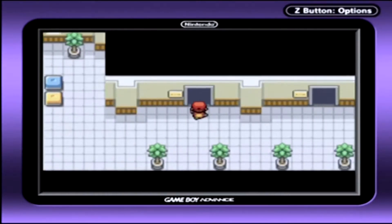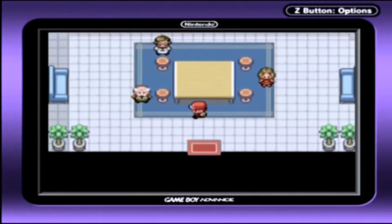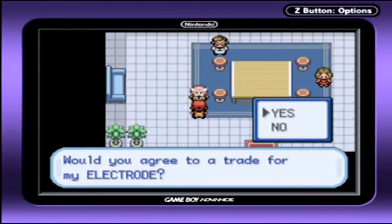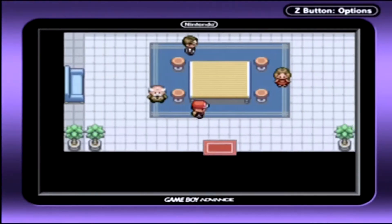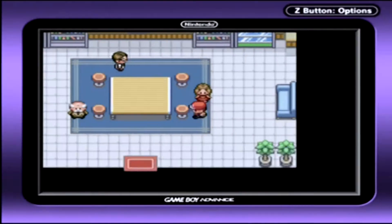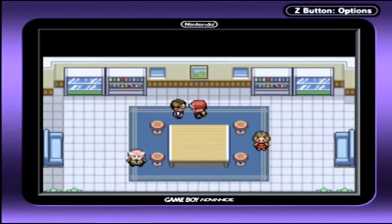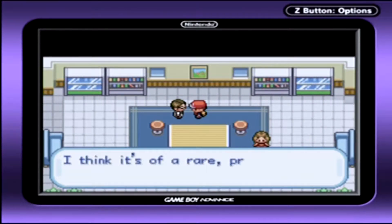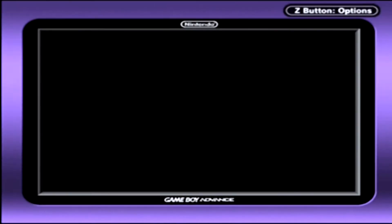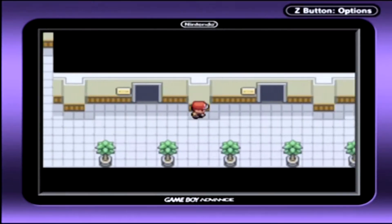This guy will give you an Electrode if you trade him a Raichu. This one will give you a Tangela if you trade him a Venonat, but you don't need to — why trade one when you can just go catch one, literally just a few surfing steps up the way? So that's a trade I'm not going to do.